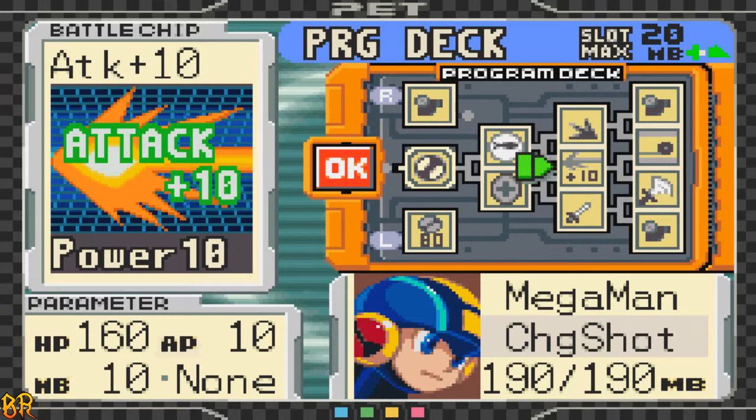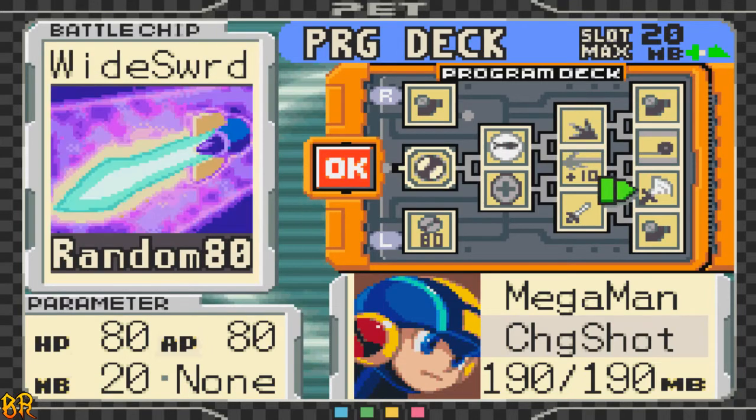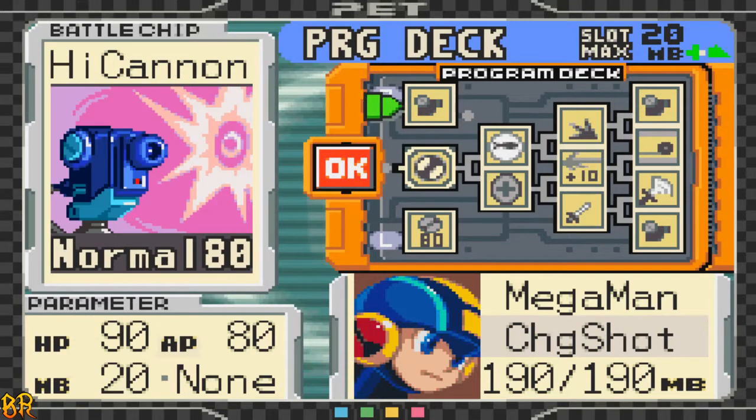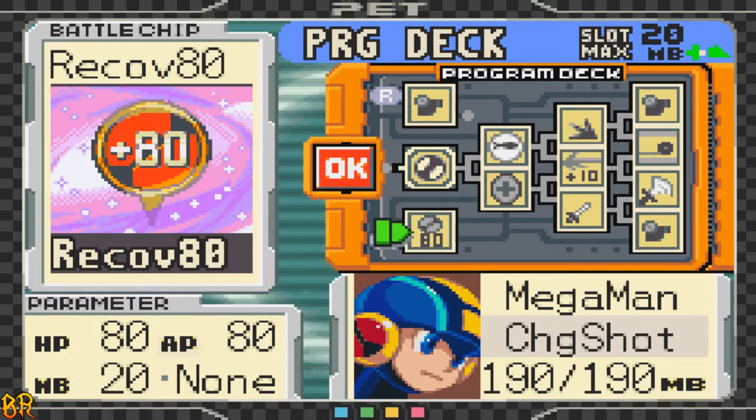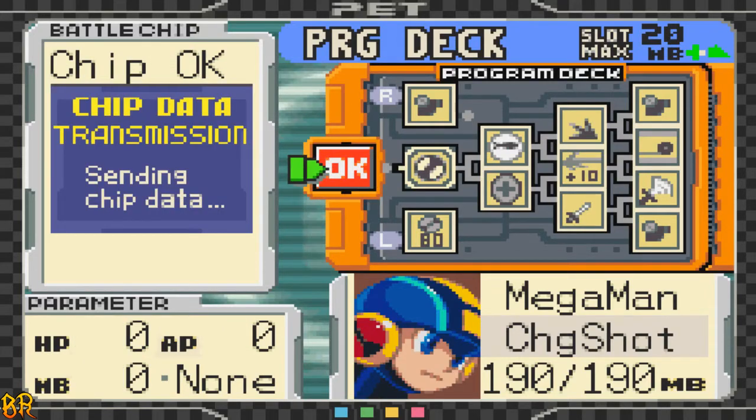Attack Plus 10 is exactly where it was last time. The Yo-Yo 2 is still there, the High Cannons are still there, and instead of the Bubble Cross I put the White Sword — there's a reason for it, and it's gonna be very pertinent with what we do today. In the R slot I put a High Cannon for raw power, and I substituted the Recover 50 with the Recover 80, since it still has 20 megabyte cost and heals for 30 extra HP. This is the best I could do with what little I have since I didn't buy any new chips.